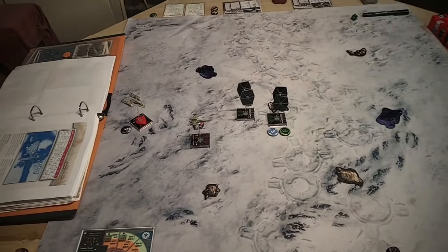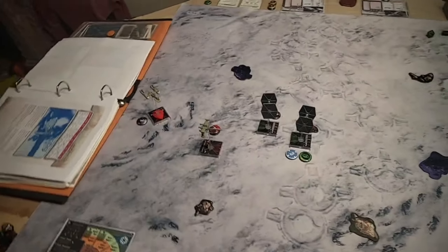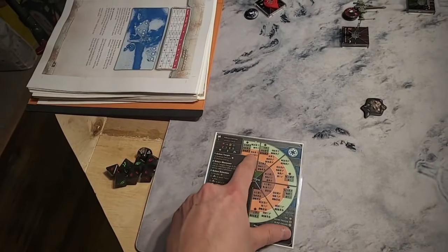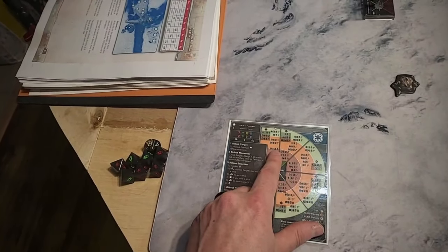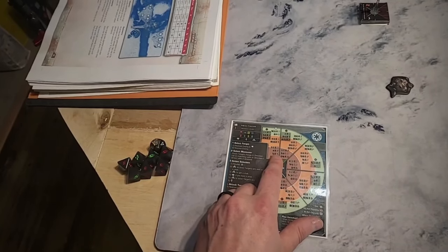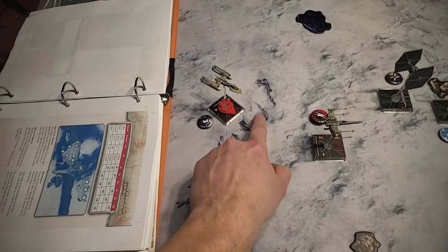We are done with turn three. You'll notice there's one less TIE fighter on the board. The ion TIE fighter rolled on the chart — it had a bullseye shot on the X-Wing and rolled a two, which is a one straight ion maneuver. If it had rolled any of the other maneuvers, it would have done either a one bank left or one bank right. In that case, it sat right in front of the Y-Wing.